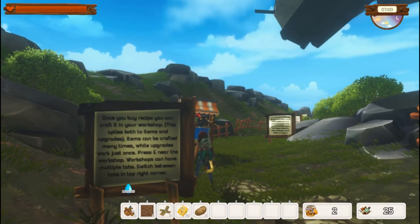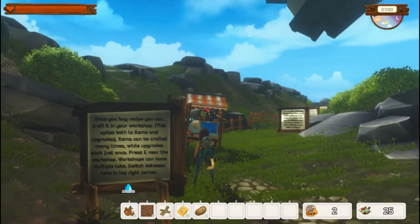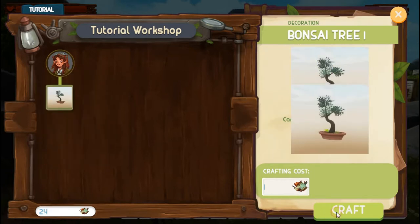Press E near your workshop. The workshops can have multiple tabs — switch between them in the top right corner. Since this is a tutorial we only have one. We'll select the bonsai tree — it only costs one recycled material and we have 25, so we'll craft it.